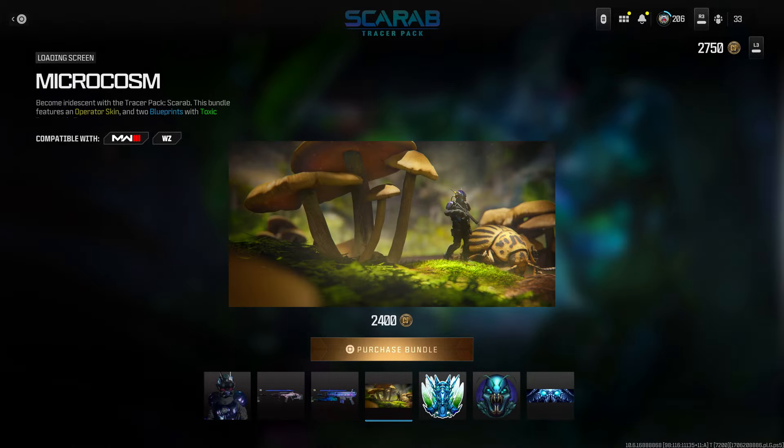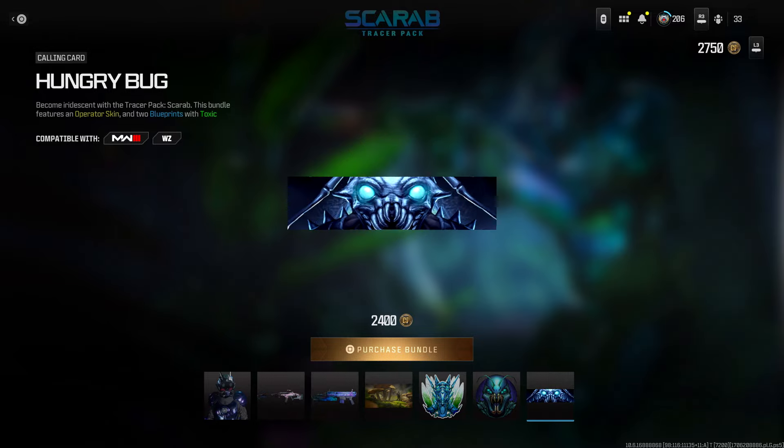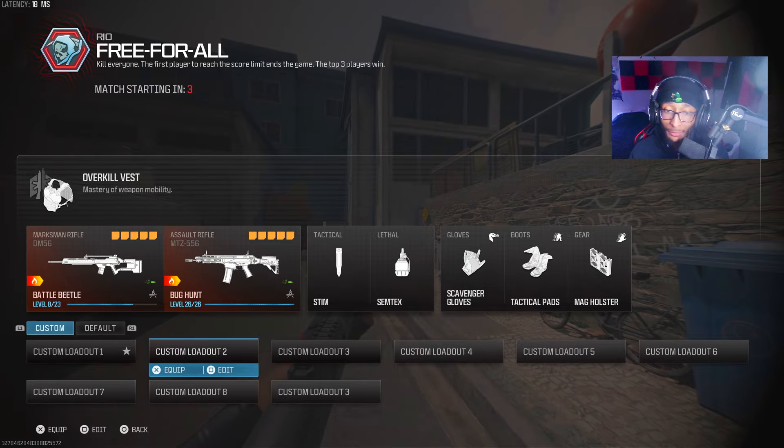We also got the Microcosm loading screen, the Robo Bug weapon sticker - pretty nice. We got the Bug Bite emblem, the calling card Hungry Bug. I don't recommend this if you're afraid of bugs, be careful when you buy this bundle. But let's not waste any more time - let's get into it right now.